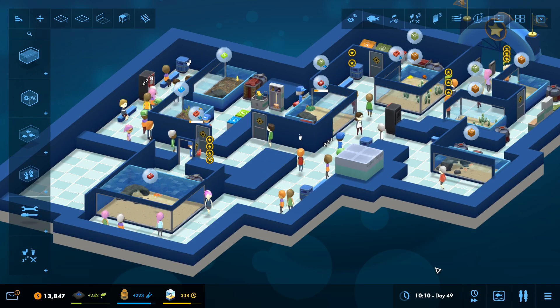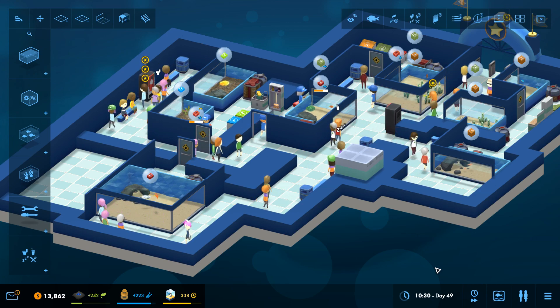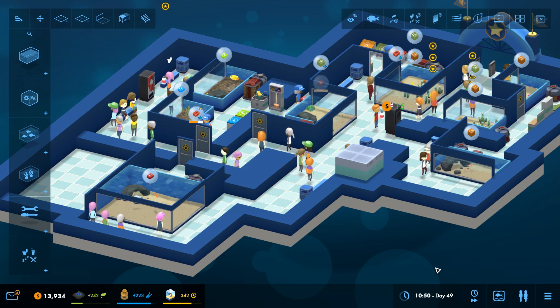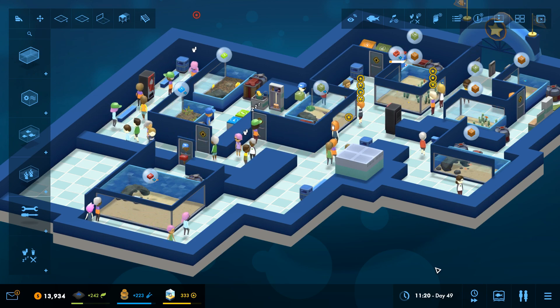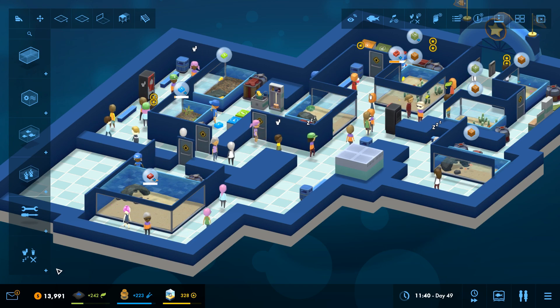Today we're just going to continue working our way through with the research — researching the animals, researching the bits and bobs that we need for the aquarium — and then, hopefully, eventually, we're going to start unlocking some stuff that will help us make the aquarium even more efficient than it already is. But let's just get quickly caught up.